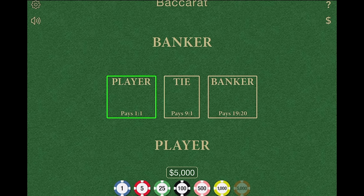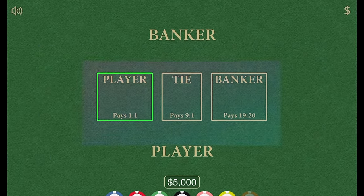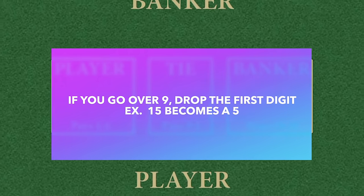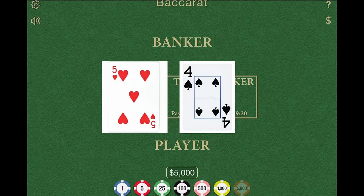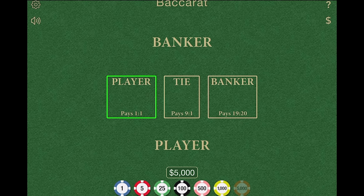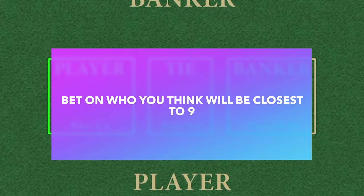To win a round, you need to be the closest to 9. You add up two cards; the person closest to 9 wins. If you go over 9, you subtract 10 and that's your number. So if somebody drew a 4 and a 5, that's a 9 — that's a win, one of the best hands you can have. If you drew a 9 and a 2, that's 11; you subtract 10, it's really only a 1. The goal of the game is to predict which hand will be the highest and be the winner.